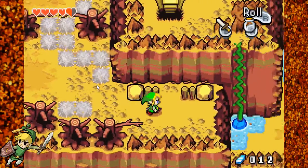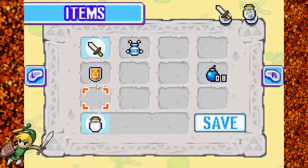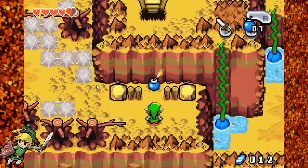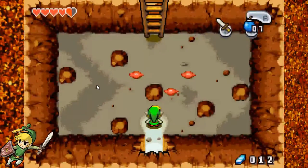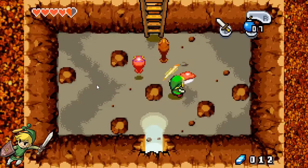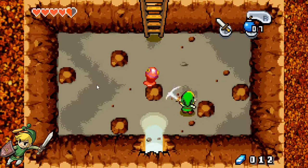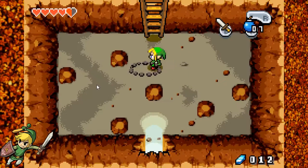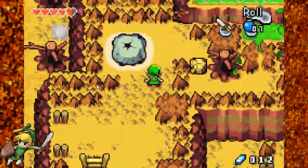There's gonna be another bean sprout up ahead, but it's gonna be green instead of blue. So we're going to want this green mineral water that's up ahead. I got some red ChuChus in here. For some reason in this game the red ChuChus duck down, whereas in The Wind Waker they did not.